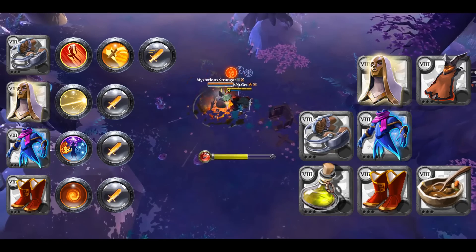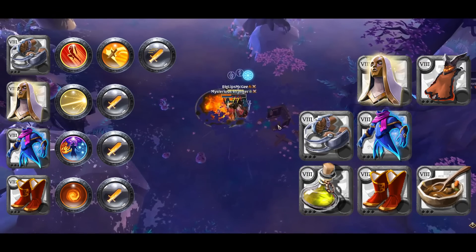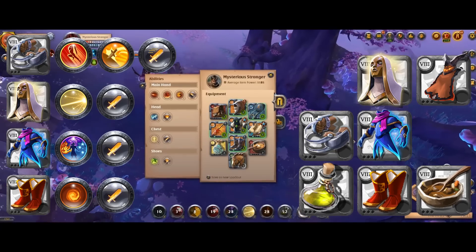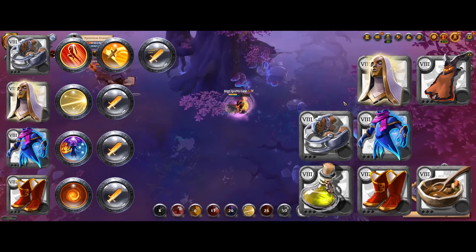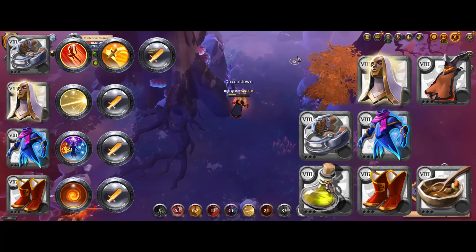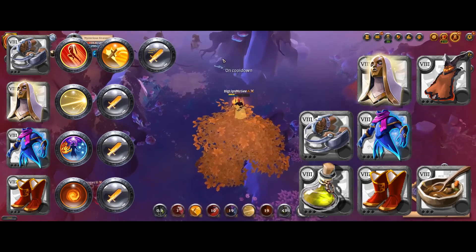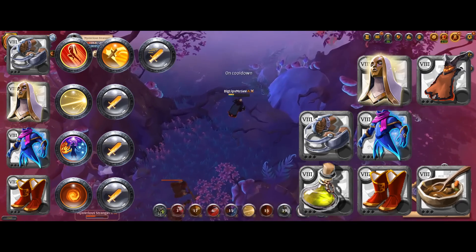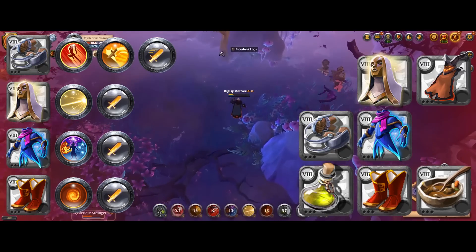Looking at the build I'm using here, we obviously have the claws for our weapon, a face-scale robe for our chest piece, and then we are using the royal sandals for that extra damage boost on our boots, a cowl of purity for even more damage on our helmet, and a demon cape on our cape for even more damage.